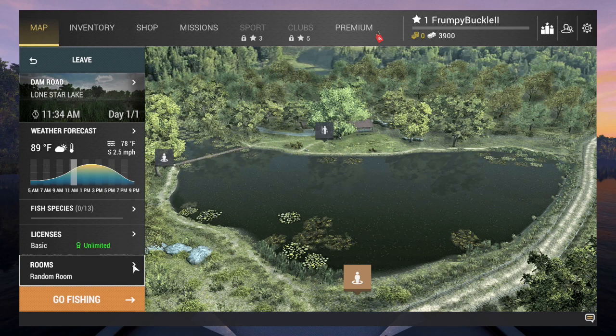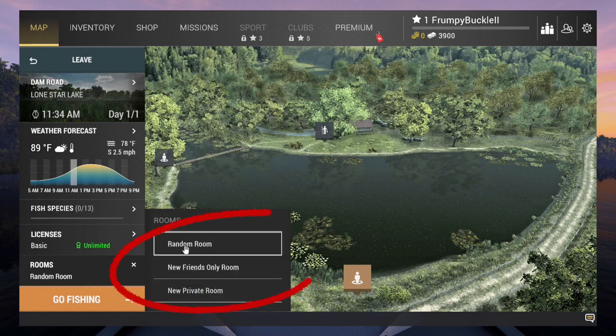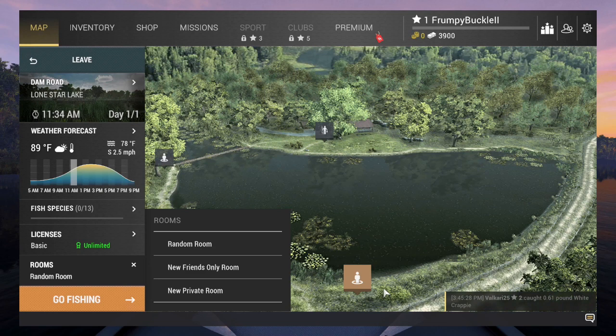Now your rooms. You have the ability to fish in multiple rooms here. A random room is anybody, everybody — there's a lot of people walking around fishing at all different levels. People have a tendency to want to come get in your face and stare at you. If you're one of those guys that like to run around and annoy people, then a random room is probably your best choice.